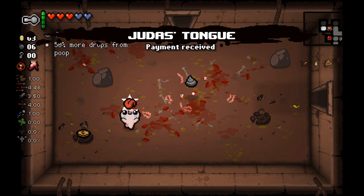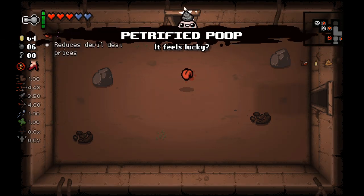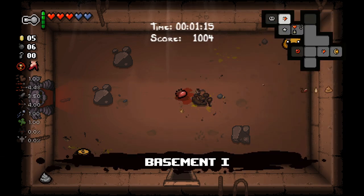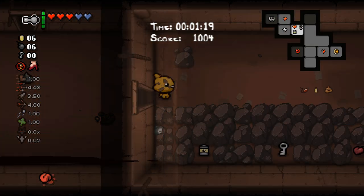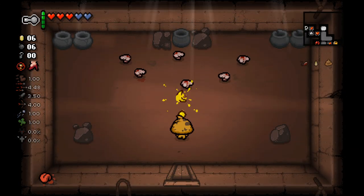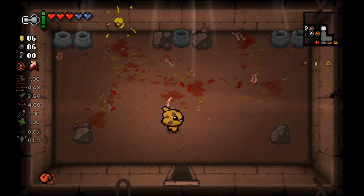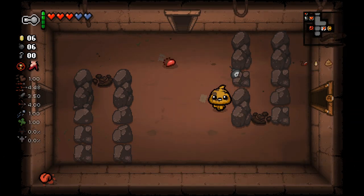That's fine actually — might be better than the poop trinket. Although the poop trinket at this point in the run is pretty great. Reducing devil deal prices to one red heart, which I assume is still how it works — that's pretty great. We are going to get a devil deal on the second floor given our current heart situation. I am deliberately not yet using Flush in case there is a poop boss on this floor, because it will instantly end the fight.